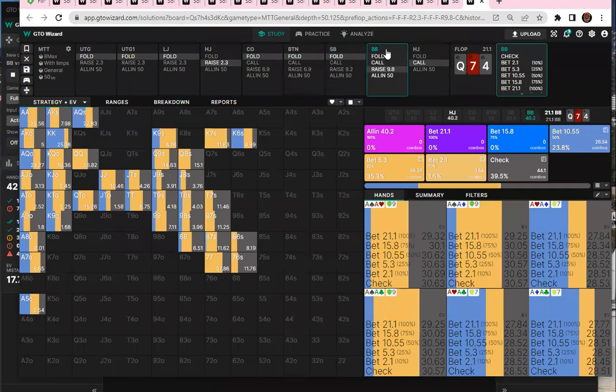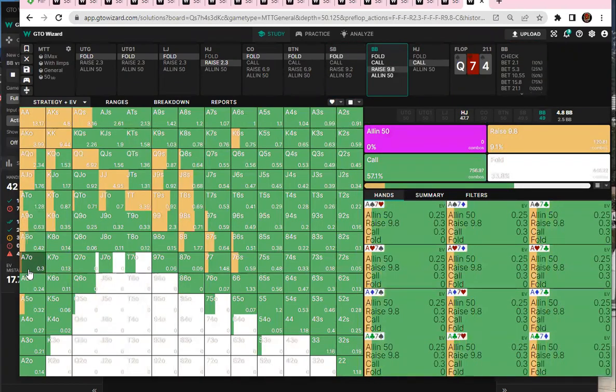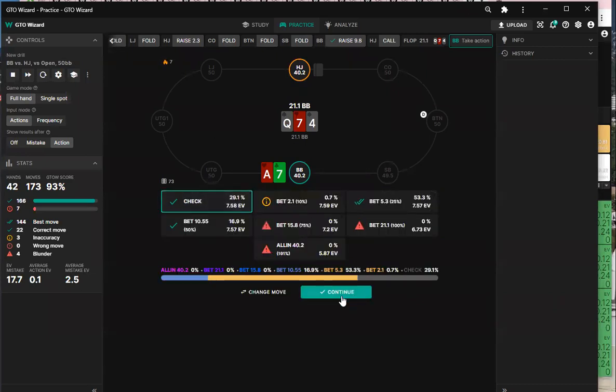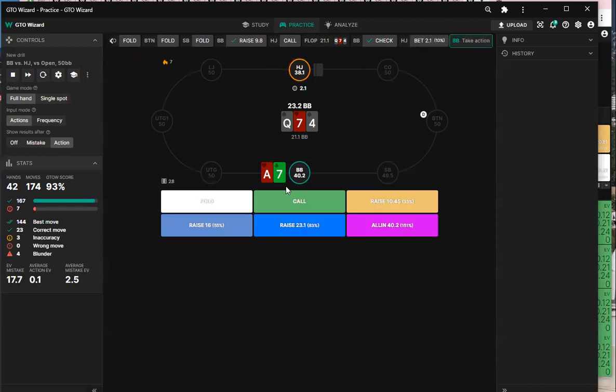The seven is kind of a lull point — you're going to see the frequency go up a little higher and lower. You see a little ace-five there, then the eights and nines. Check is good. Call, call.